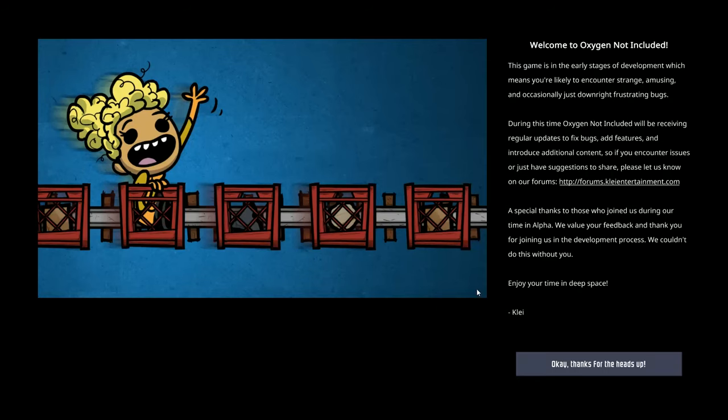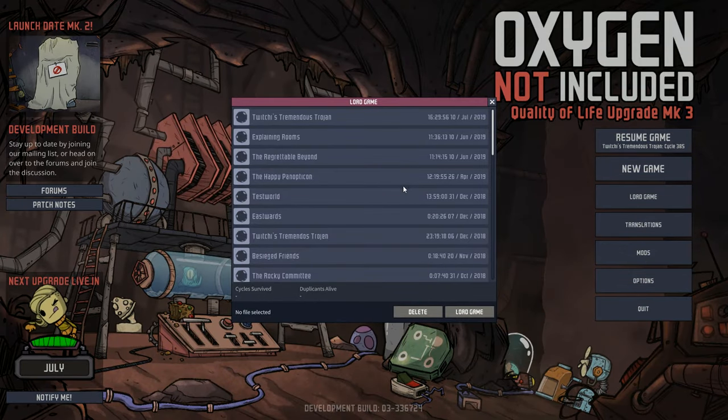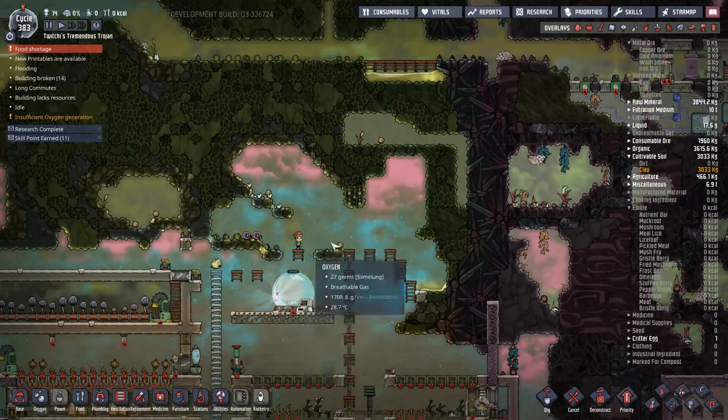Hey guys, welcome back to What You're Not Included - Clay's Amazing Space God Adventure! My name is Twitchy and we are going to play in Twitchy's Tremendous Trojans, where mostly we are just still having problems with water.